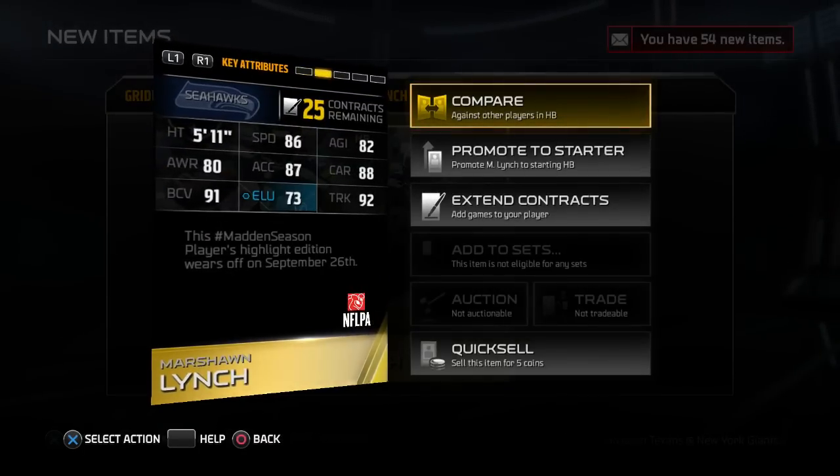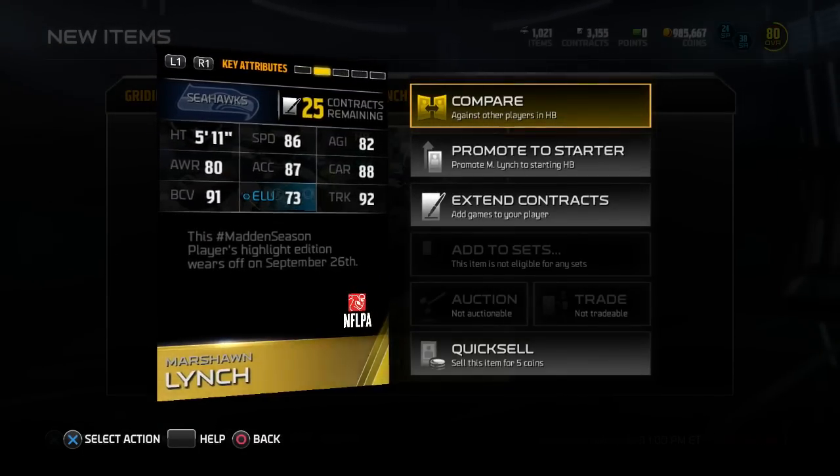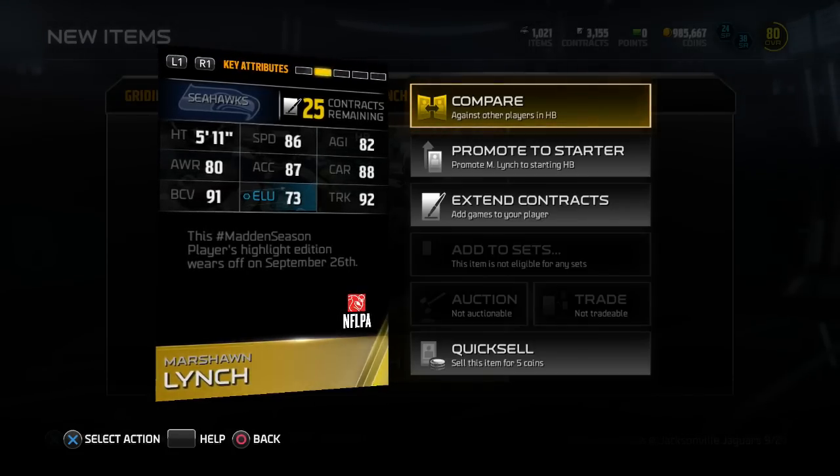Short pass style. His stats are 86 speed, 82 agility, 80 awareness, 87 acceleration, 88 carrying, 91 ball carrier vision, 73 elusiveness — which is his lowest stat — and then 92 trucking.